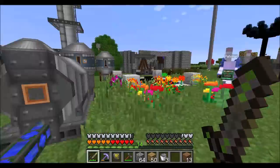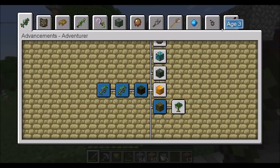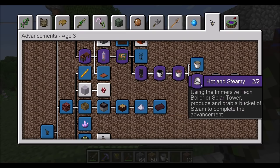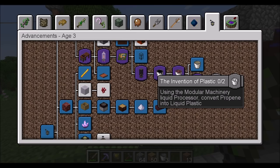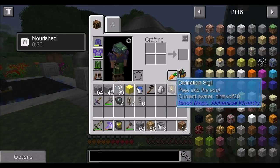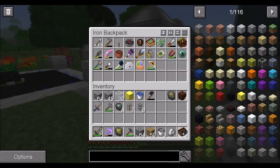So we've got steam. I guess now what I need to do is use the steam boiler or something to basically make steam into power. Using a rustic tech boiler or solar power producer, grab a bucket of steam to complete the advancement. Using modular machinery chemical mixer will allow you to mix naphtha and steam to create propene. Grab a bucket to progress towards plastic. And then using modular machinery liquid processor, convert propene into liquid plastic.